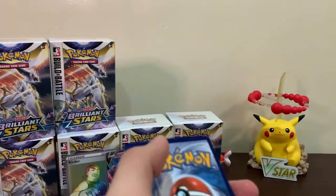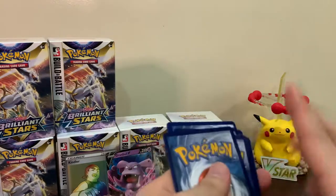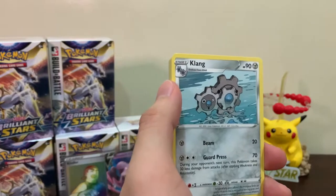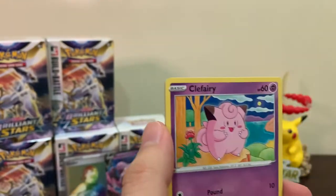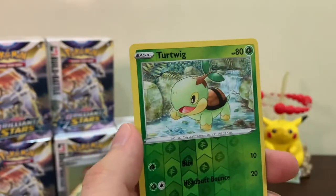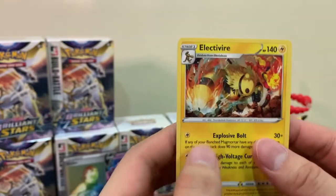Another upside-down energy - does that mean we get nothing again? We got Cynthia's Ambition, Exegcute, Grimer, Clefairy, Bidoof, Electabuzz, Turtwig again as a reverse, and an Electivire - just a regular rare.